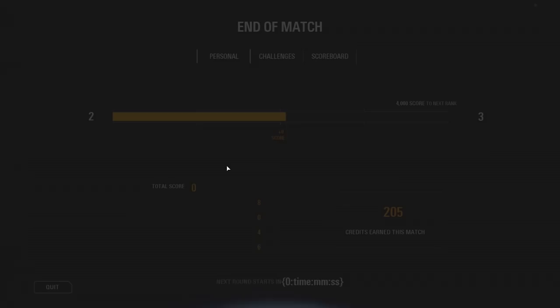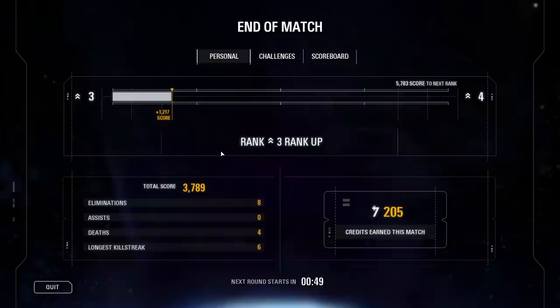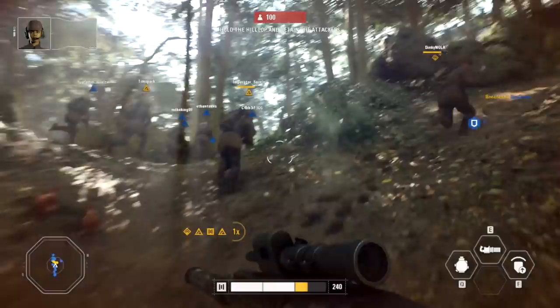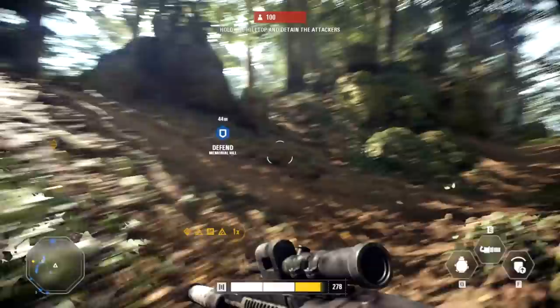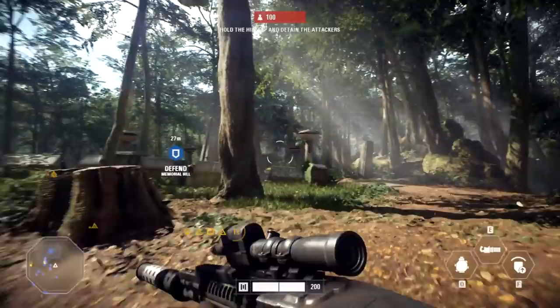So we gotta do one more in this thing - we gotta defend. I'm assuming it's in the same area. Let's go, alright guys we're flipping things around. First Order is here to round up our people on Takodana - we're buying time for them. Stormtroopers are going to push to win the castle, we'll try to hold them off at the memorial. Alright, still repping the heavy class - this is an even better time to have the heavy class.